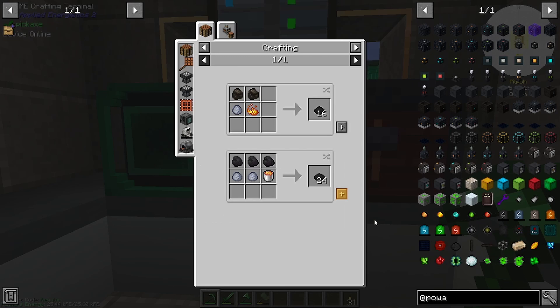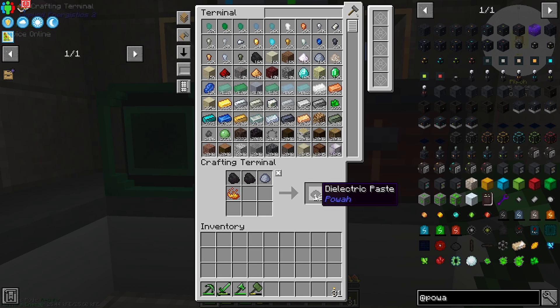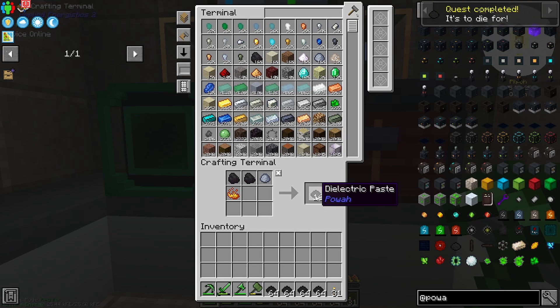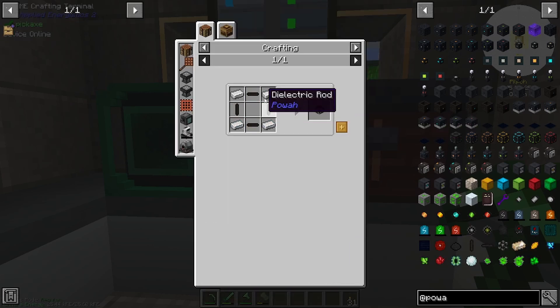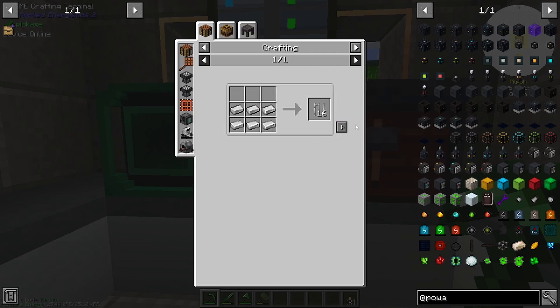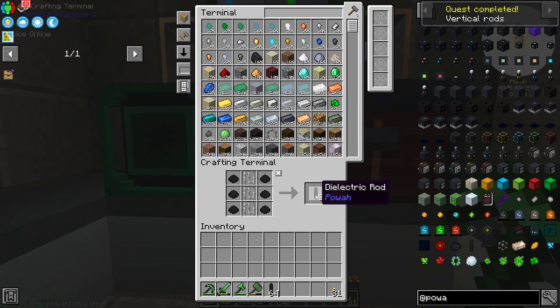First thing we're going to need is like a metric ton of dielectric paste, so I'm just going to make eight stacks — that'll do us for now at least. Then we're going to want some dielectric casing, which means we want some of this, which means we want some bars. Let's make like two stacks — two stacks will do us.